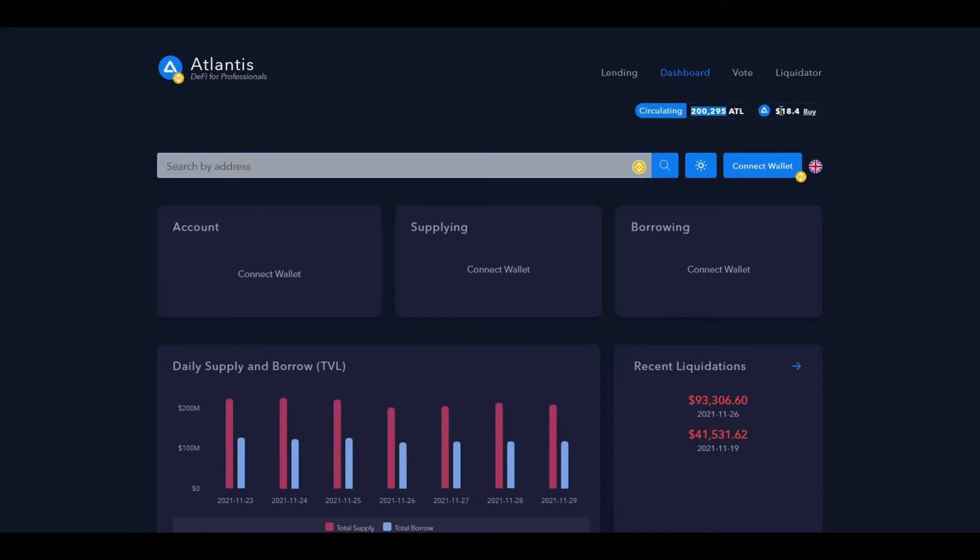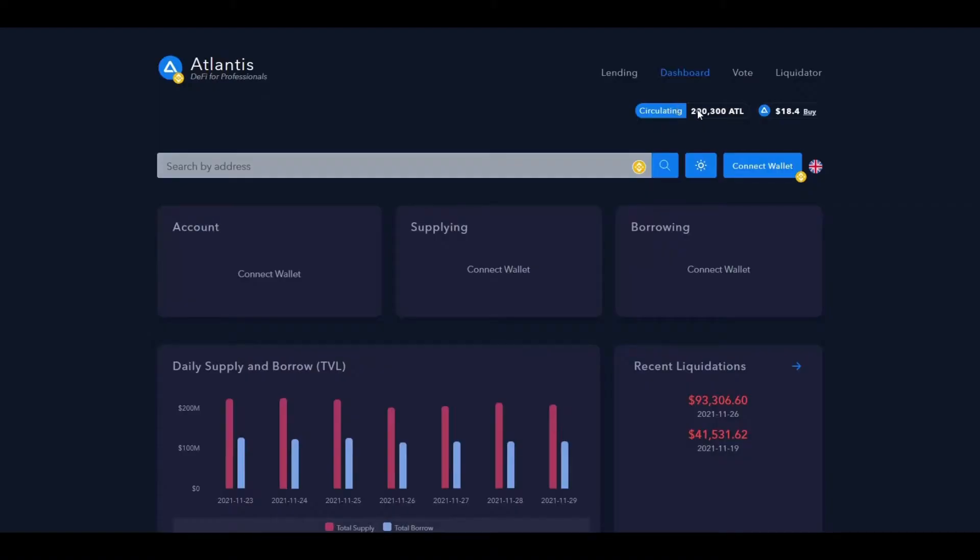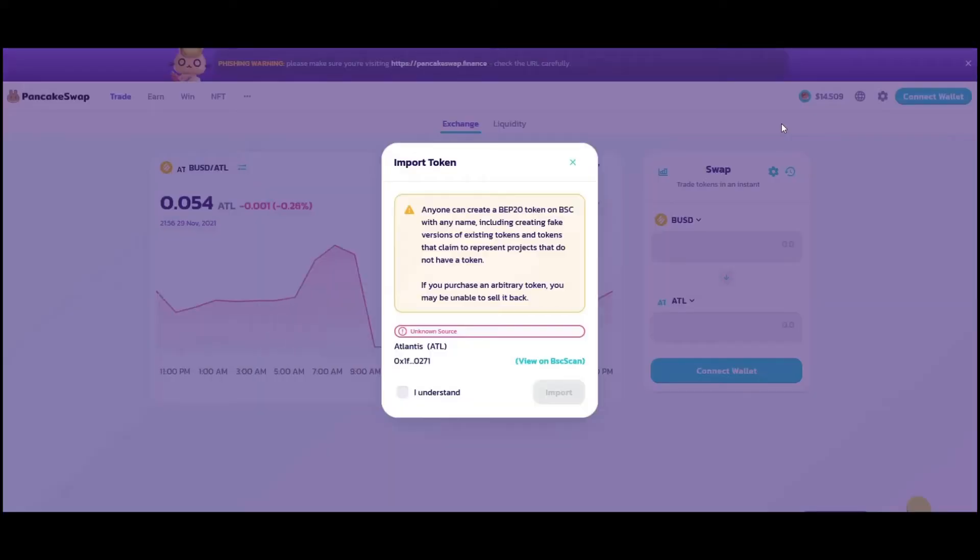One ATL or Atlantis token is actually worth $18.40. If you check out CoinGecko for this coin, you can see that the market cap is currently six million dollars, which is not much at all and also tells you there's huge potential for growth. Currently there's just a little bit more than 200,000 ATL tokens available, and at max there can only ever be 6.5 million. If you wanted to invest, just click the buy button and it takes you straight to PancakeSwap.